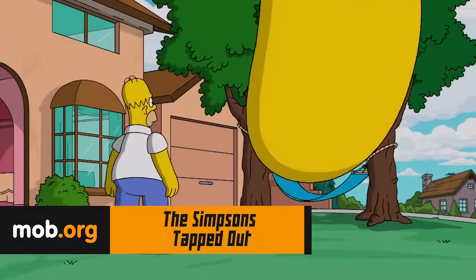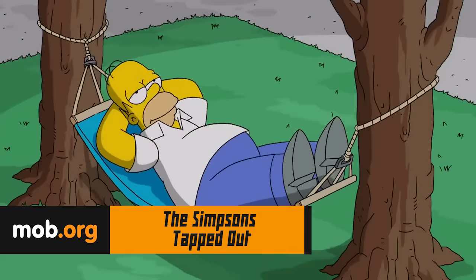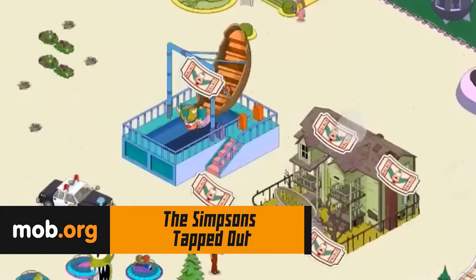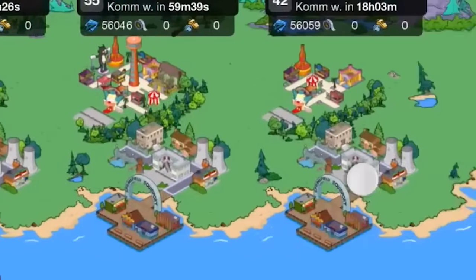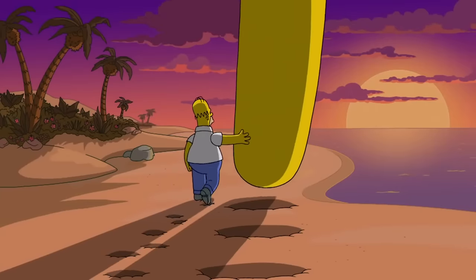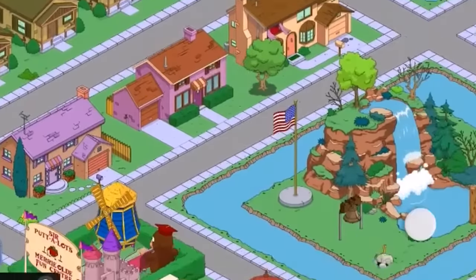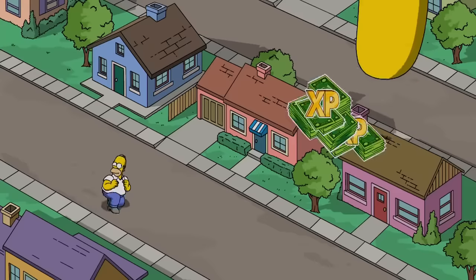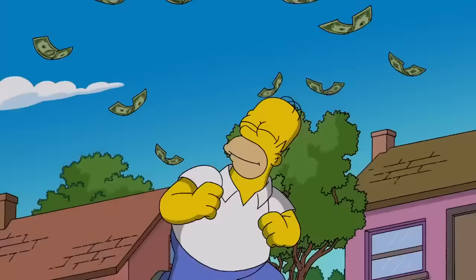The Simpsons Tapped Out is a strategy game with your favorite animated Simpsons characters. Homer has caused a cataclysm which destroyed the city of Springfield, and now he is going to have to rebuild it with the help of your finger. Earn money and build shops, houses, malls, among other things. Complete tasks and bring back the citizens' trust for Homer — as if he used to have that in the first place.